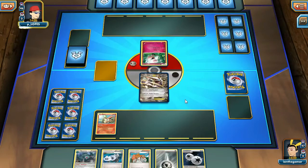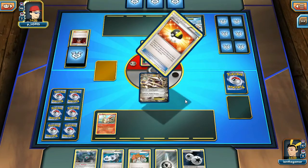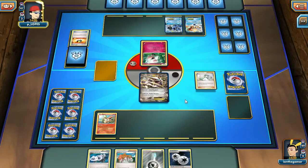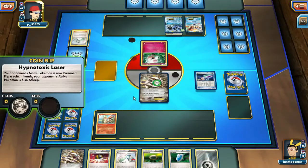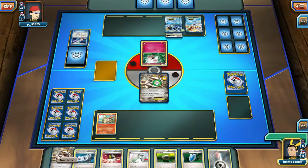We're going to be playing a Toolbox Fairy deck, I'm assuming. Let's see — a Keldeo, maybe a Darkrai, or they do play Fairy Garden. A Seismitoad. Well, if we get the Spirit Link on — that didn't happen. There we go — there's a Spirit Link.